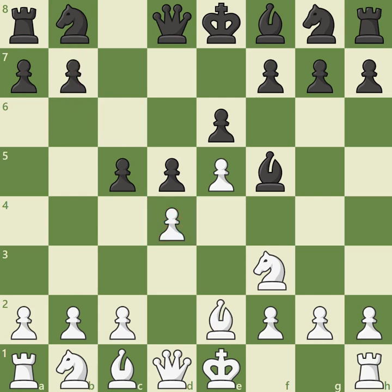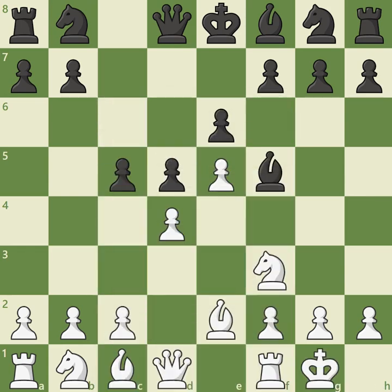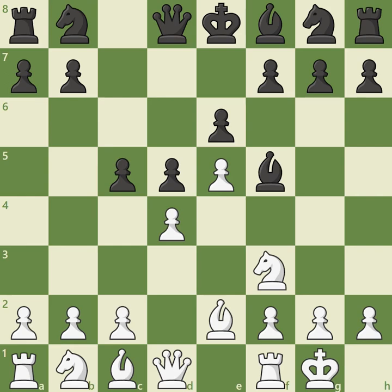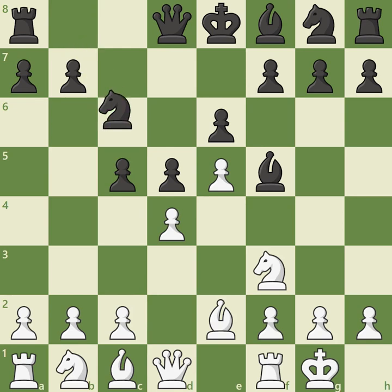Move order can be quite important in the Caro-Kann. Grandmaster Arcady Knightish, playing White, decided to castle. Of course there is nothing wrong with this move, but his opponent, former world champion Viswanathan Anand, was able to continue comfortably with knight c6, adding another attacker against the d4 pawn.